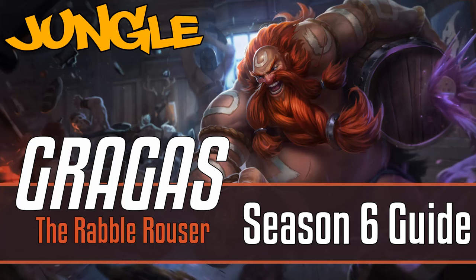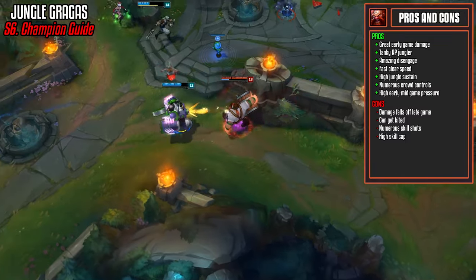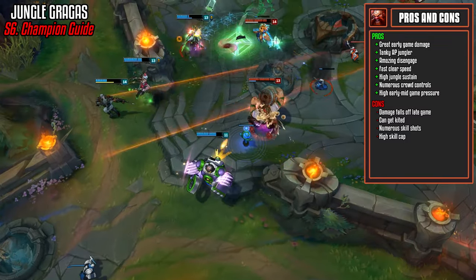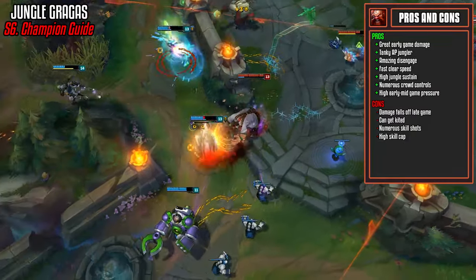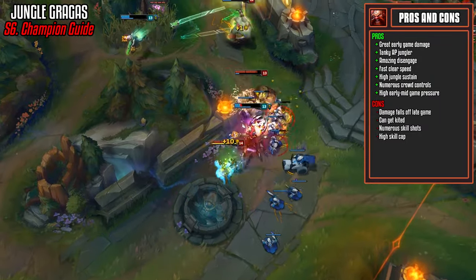Hello YouTube, welcome to another League of Legends guide. Today we're covering jungle Gragas, the Rabble Rouser. Gragas is a very tanky AP jungler with great early game damage even if he's going for a tanky build. He is one of the best disengages in the game with his ultimate and has a very fast clear speed as all of his abilities do AOE damage.